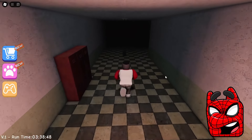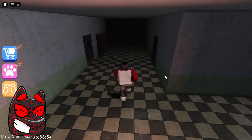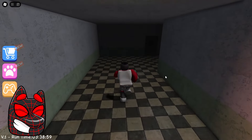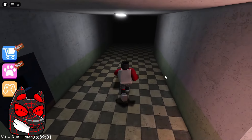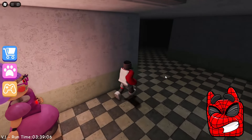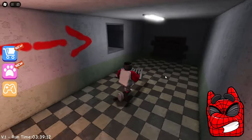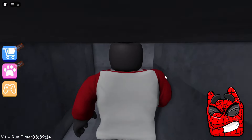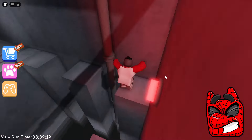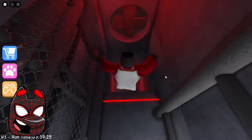Now we need to find the right way out of here. It would be great if there were at least a few signs here in which direction we need to run, because now all that is left for us is to run at random. I really hope that we will actually be able to find the right route. I think we've been here before, although maybe I have this feeling only because all the corridors here are the same. Great, we finally found the first sign and right now we're going to escape from her through the ventilation. I'm so glad we managed to pass the first test without dying even once.